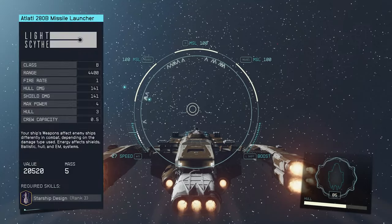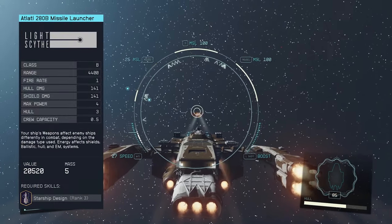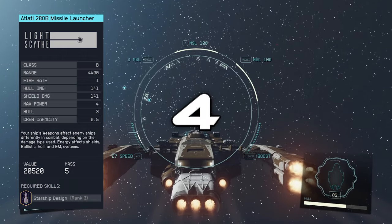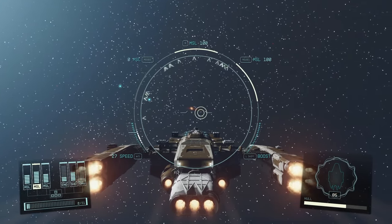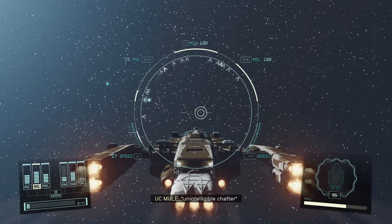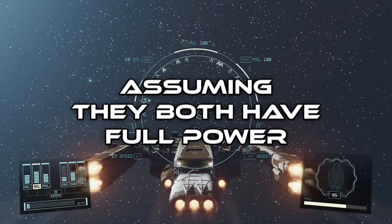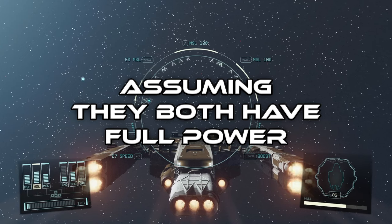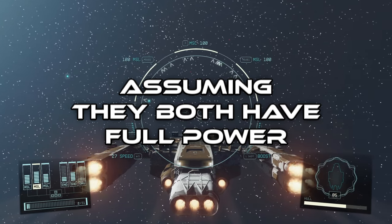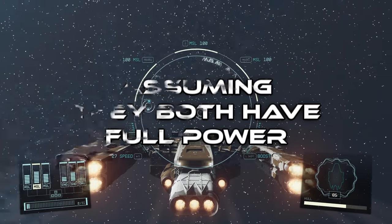First missile we're going to shoot is the 270A — that's a volley of 6. Next up is the 280B, and that fires 4. Even though the 270A shot 6 and the 280B shot 4, they reload to 100% at the same speed. So while the 270A has a faster reload speed per rocket, getting to 100% of its magazine takes the same amount of time.